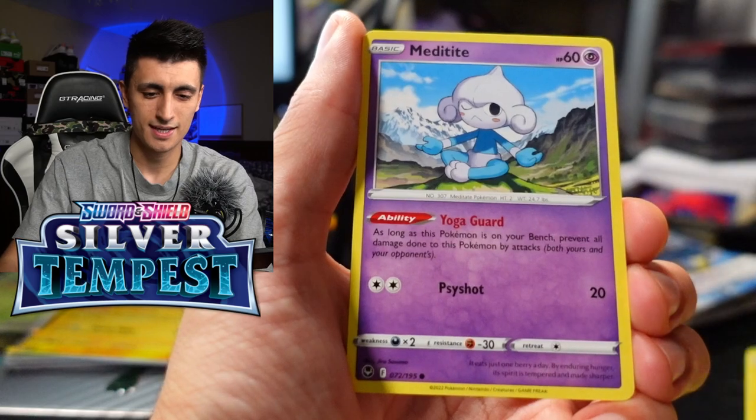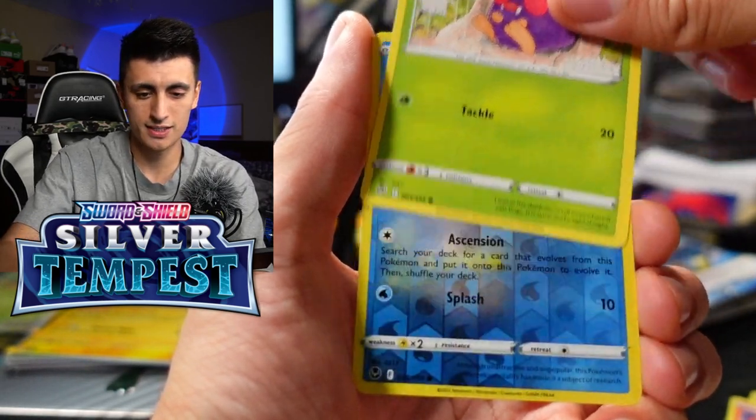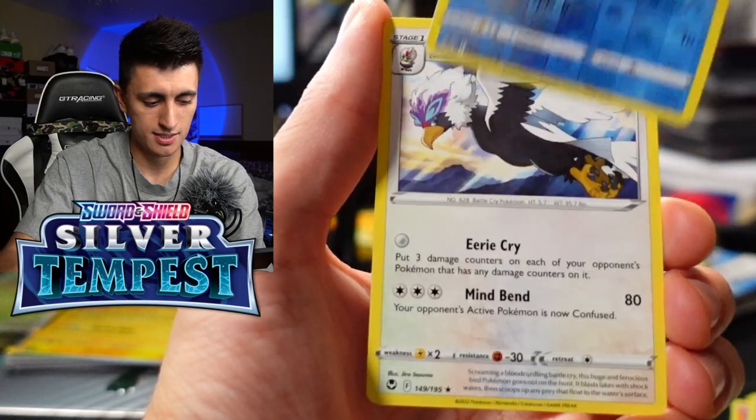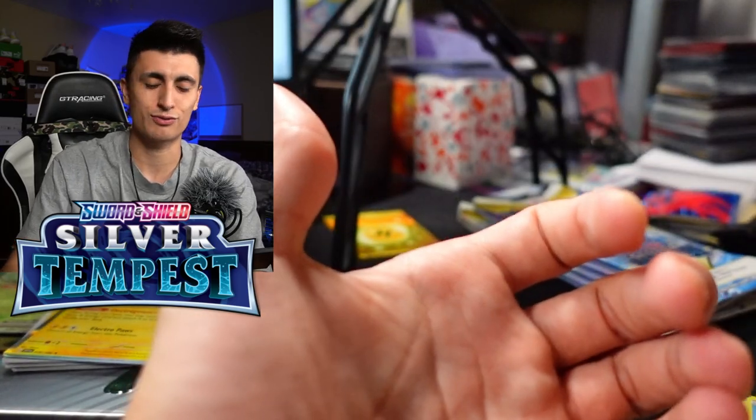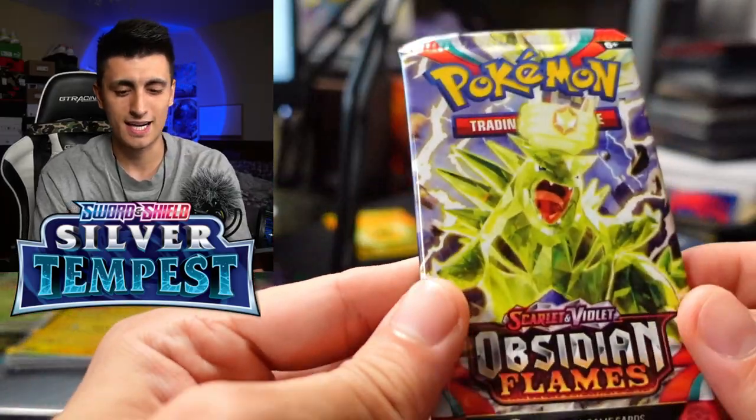Here we go — Silver Tempest. Can we get something out of that white code card pack? We got a Fennekin, Fibbas, and a Hisuian Braviary. So round one goes to Team Meowscarada EX tin.